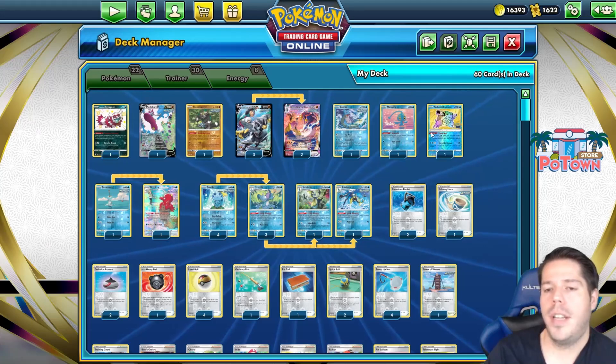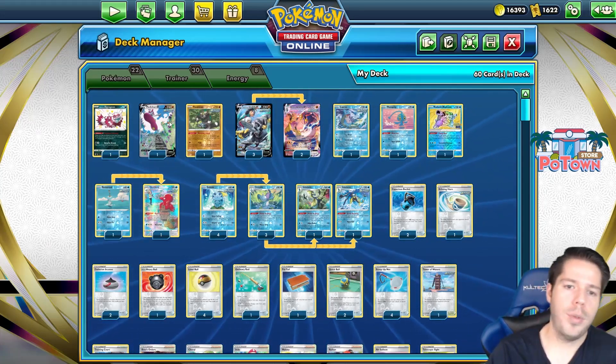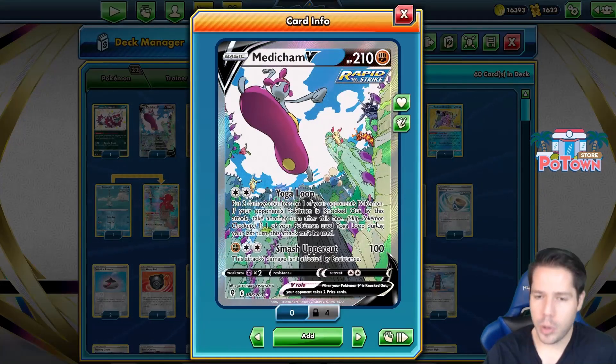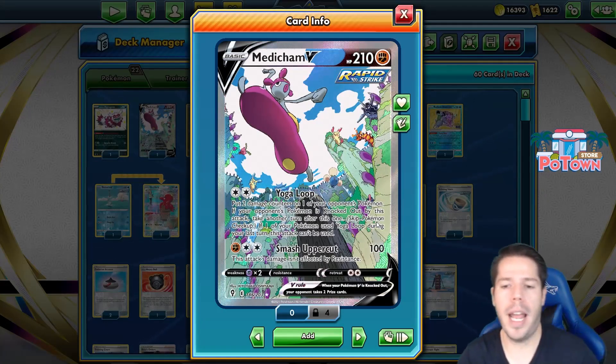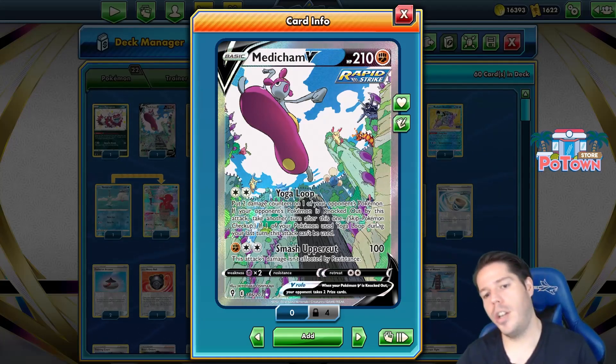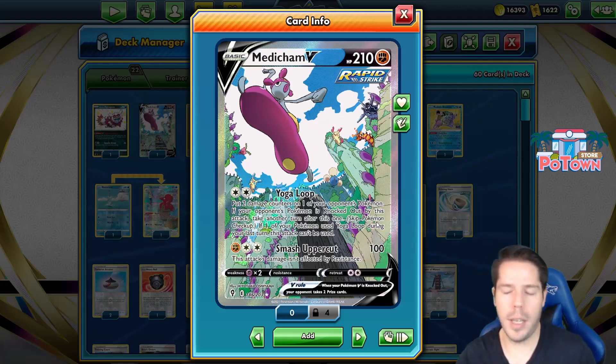We're also going to try and set up numbers through Blastoise's Quick Shooting and through the Single Strike energy loop, so that we may put two damage counters on one of our opponent's Pokémon. If that Pokémon is knocked out by damage from this attack, then you take another turn after this one, skipping your opponent's turn, which is really nice.